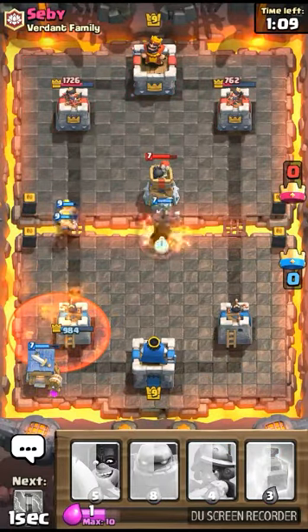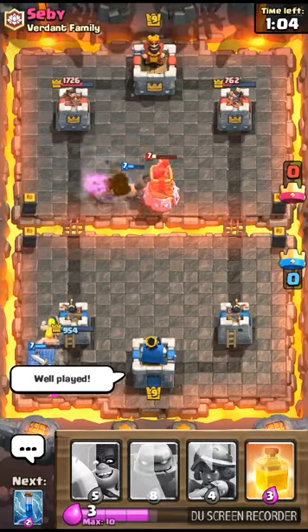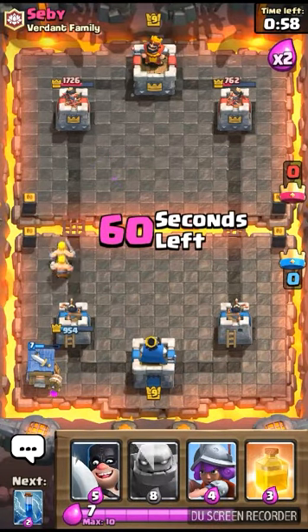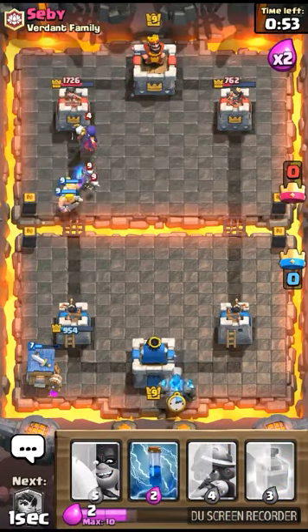I'll put a Hog Rider down to deal with that Bomb Tower — why not? That was well played right there. Just take it out — that'll be really nice for me. Alright, now we're in double elixir. It looks like I could probably do a good Golem push coming up right here.